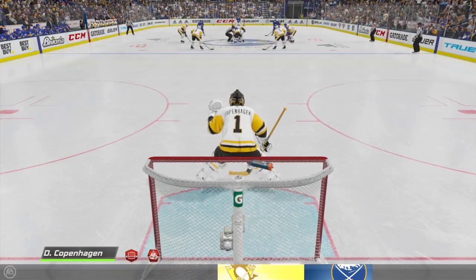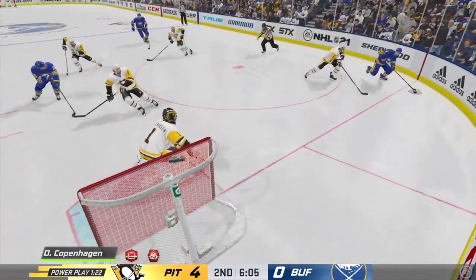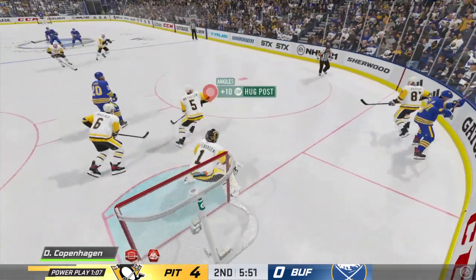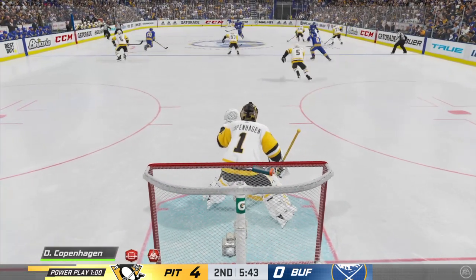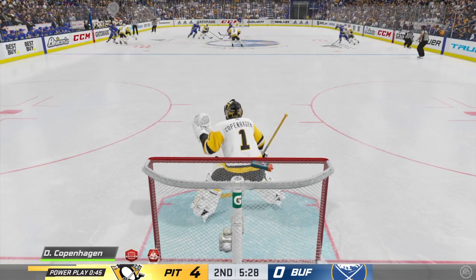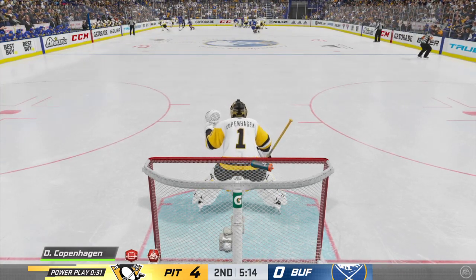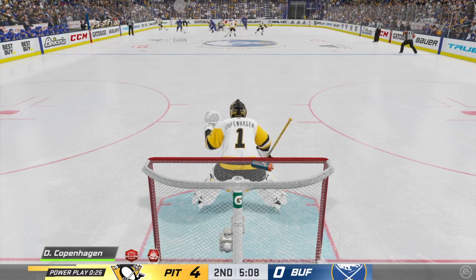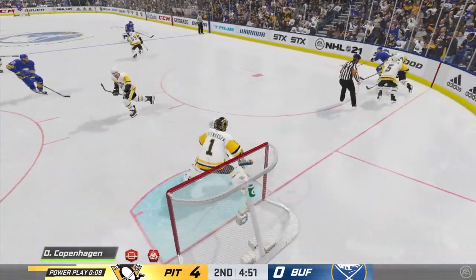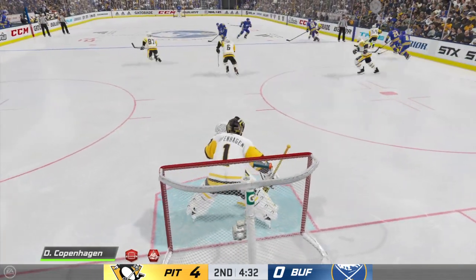The Sabres have had a lot of good looks offensively, but they still trail in the second. Eakins won the draw. Buffalo's got the puck along the wall. Pittsburgh's got a hold of it against the wall — the Sabres ready to go on the attack. Here's a pass to Malkin. Great hand-eye coordination as he gets the puck back. Huge steal at his own end. Puts a little mustard on the hit to knock the puck loose. Quick feed to Eakins, through the neutral zone, moving the puck along the side. Puts it in deep. Buffalo's gained possession along the boards. Even though they don't get one on the power play, they still have a comfortable lead.